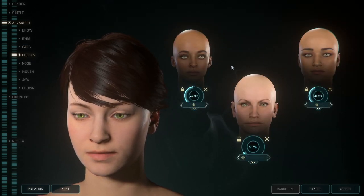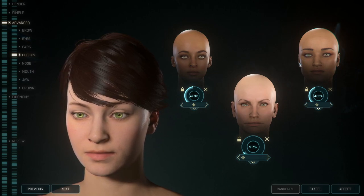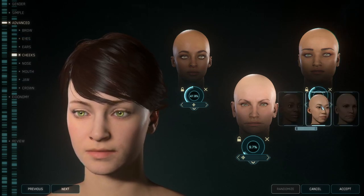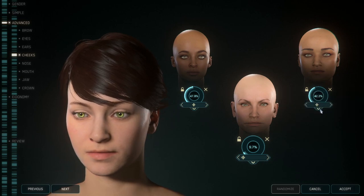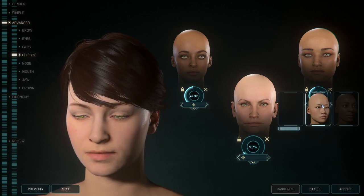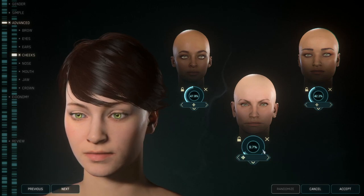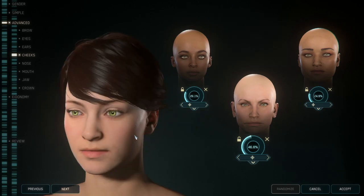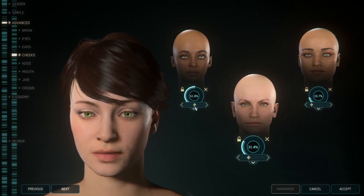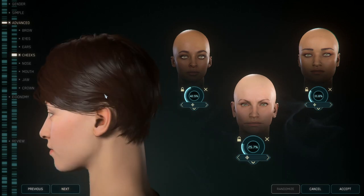Cheekbones — most important part of the face. You're going to look at this part of the face and pick the elements that you want. This one's nice, this one's a little bit wider. It doesn't actually show the same face if you look — it's not changing it to it. Let's go over here. Bring my cheeks in just a little bit, a little bit higher. I'm going to have a nice little bit of a change there.